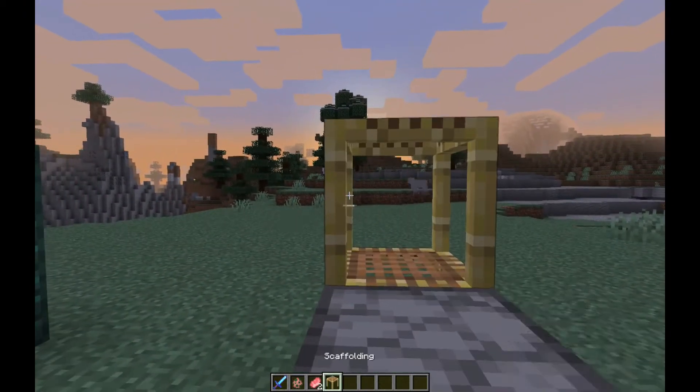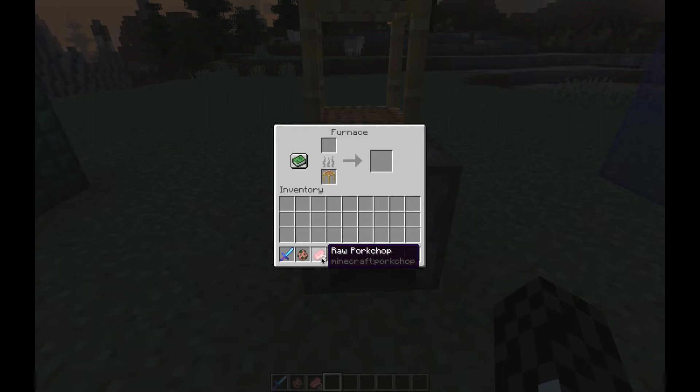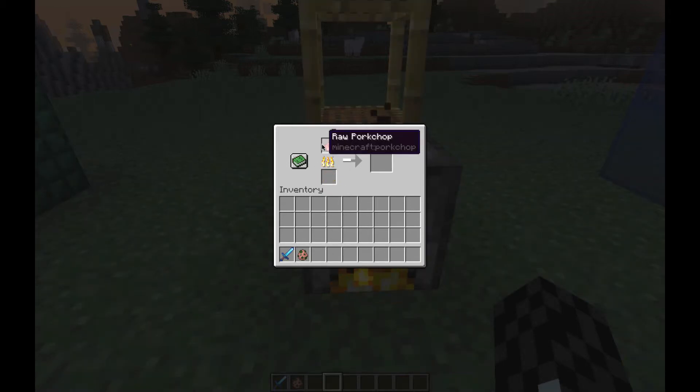Next, with scaffolding — apparently their flame didn't last that long; it couldn't even cook one item. Now it'll cook two items. So I will cook this ham into bacon and I will get some nice bacon — I can get two bacon as well. It'll cook two items.